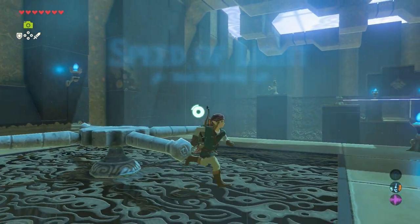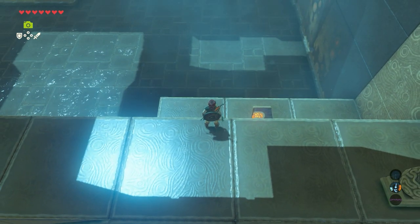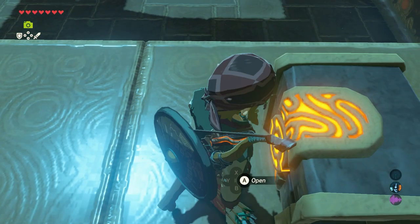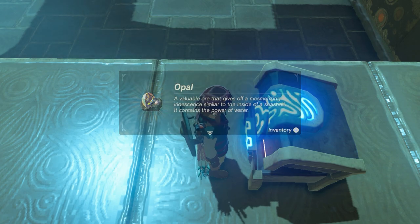The first thing we want to do is go to the left, where there is a wheel. If you spin it, the laser in the back spins as well. Then jump off at the other side of this platform — a treasure chest with an opal inside is there.